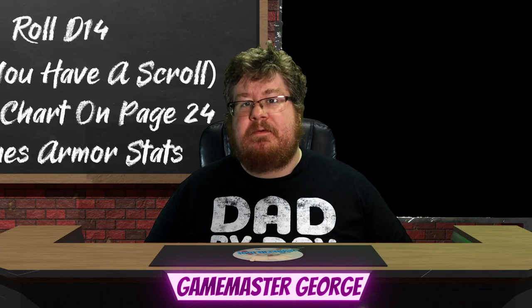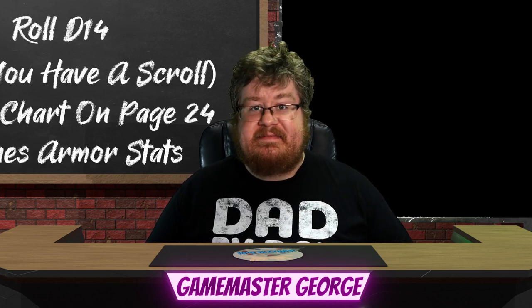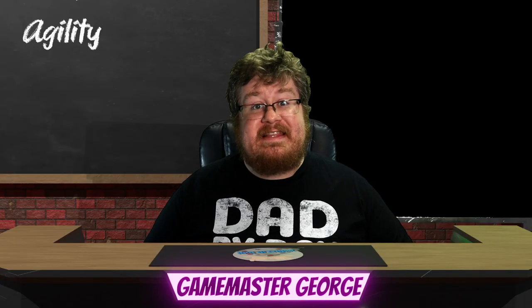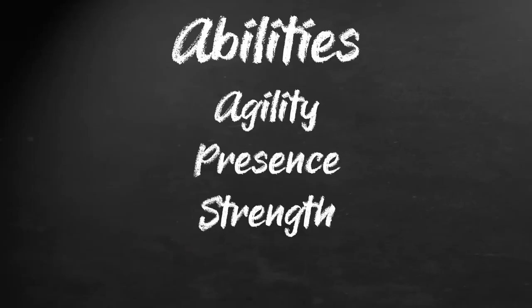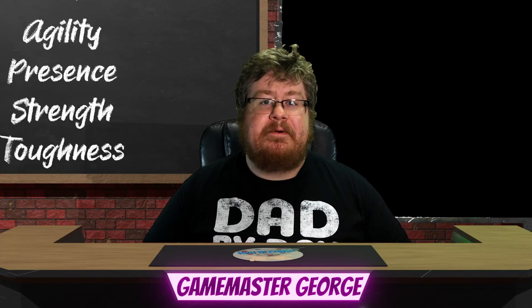Now we'll be determining your abilities. Each character has four abilities. Agility allows you to do things like swim, defend yourself, or run away when your defense inevitably fails. Presence is both your force of personality and your presence of mind — it covers perception, charming, and the use of powers. Strength is a bit more standard: it is how well you can crush things, lift things, and desperately try to hurt the bad things. Toughness is how well you will stay alive — it is your ability to survive poison, temperature, and the unfortunate experience of falling.